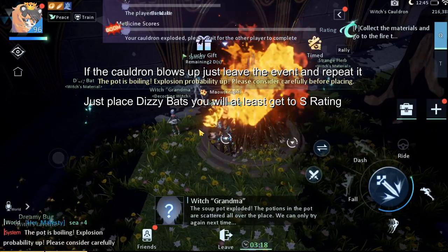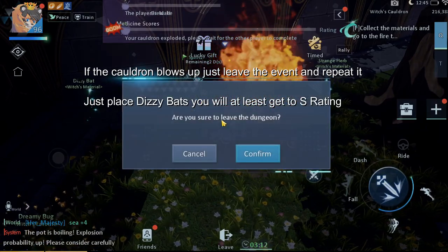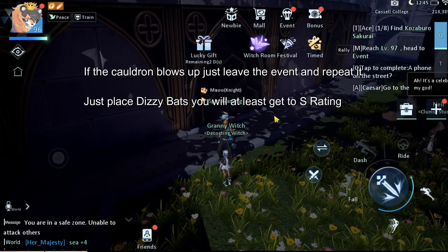The cauldron did blow up, so I'm gonna speed this process up again until we get SS rating. We will just leave the place — you want to leave the dungeon and confirm. Let me speed this process up again and see where the event leads us.